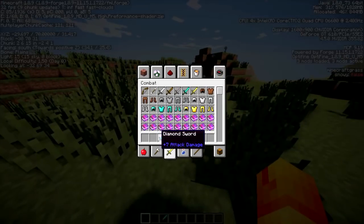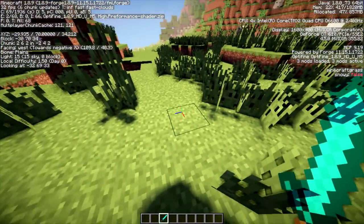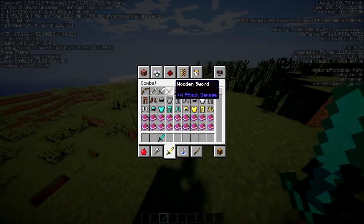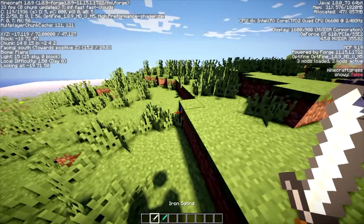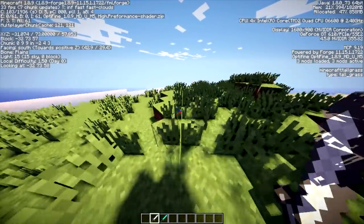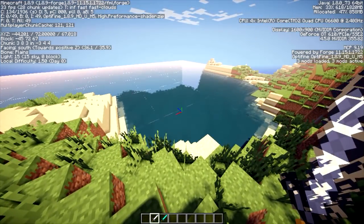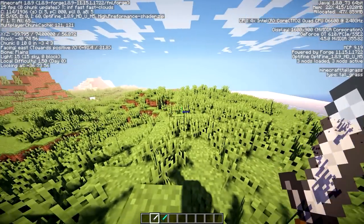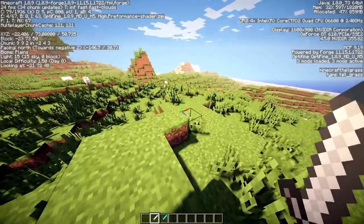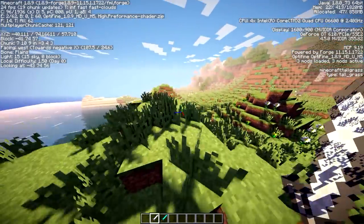Oh my god, the sword is going through the grass and stuff - it's like the shadows are all messed up. Let me redo my shader settings and see if we can get rid of all this and see how much FPS we can get. Okay, that looks a bit sharper, but now we're only getting 24 to 23 FPS at most. Yeah, not the best example for my PC.